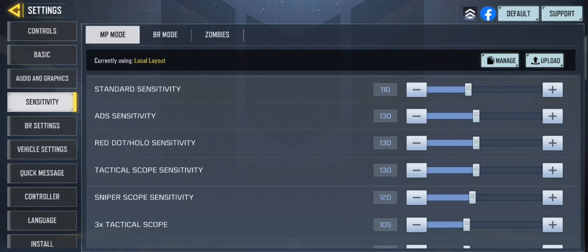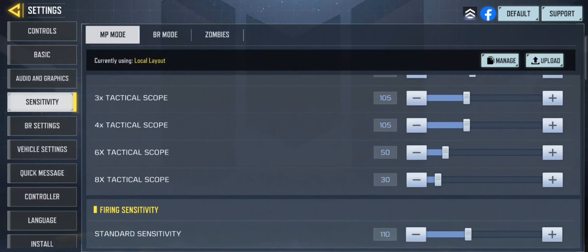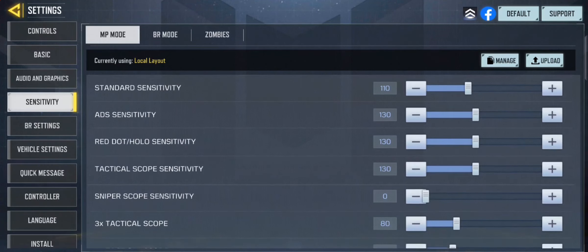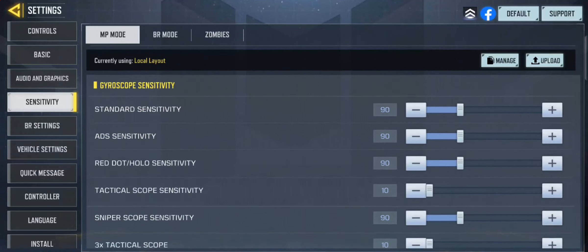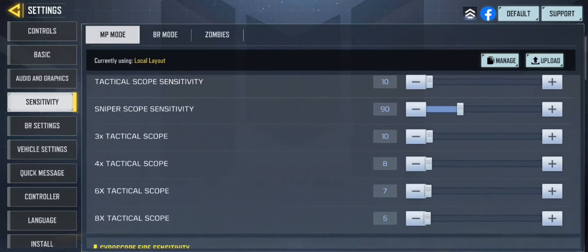Here are my current camera sensitivities — you can pause the video to copy them. Firing sensitivity follows the same values. I have my sniper scope sensitivity on zero, though honestly from testing I don't really notice a difference between zero and 130 for the sniper scope. I don't use gyro, so please don't ask me for gyro tips.